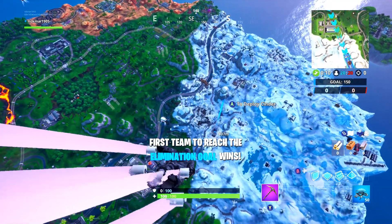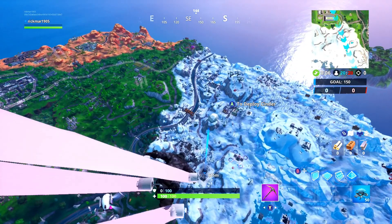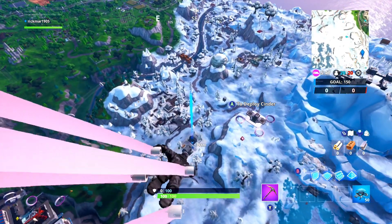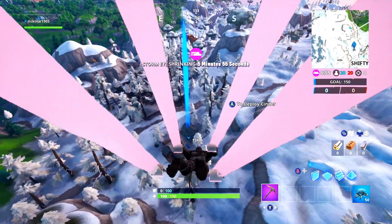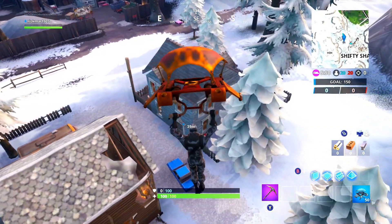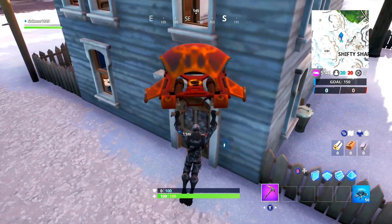Yo guys, Fort Byte number 65 is out there, it's available to get, it's a very simple one. We don't need anything else to get this one. It's found in a basement budget movie set — this was done about streamers with the green screen, like a streamer set up. It's in here down at Shifty Shafts.